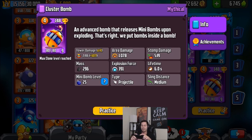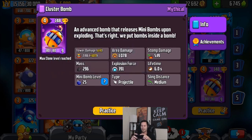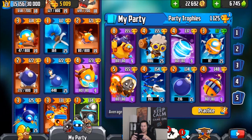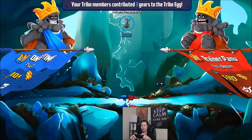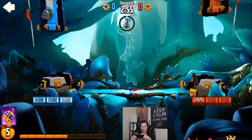It will always be alive for six seconds unless dealt with, or otherwise sent back into your tower. The mini bomb level is just whatever level your mini bombs are — mine are level 25, so those are the stats of my mini bombs as well. Let's go ahead and get into battle and actually show you guys some gameplay of this card.